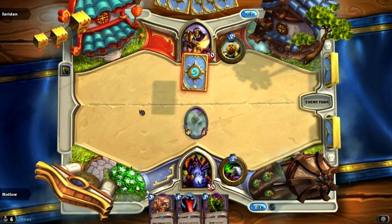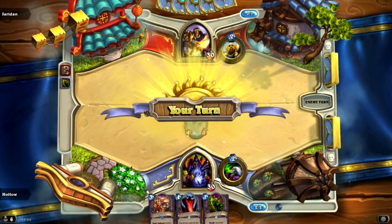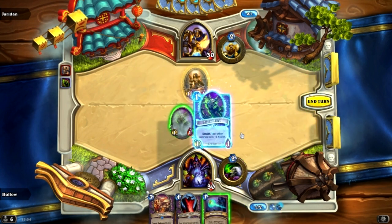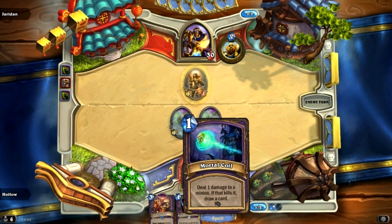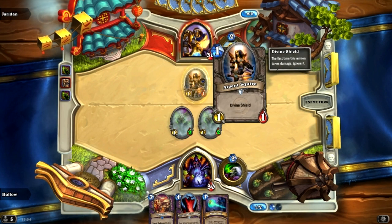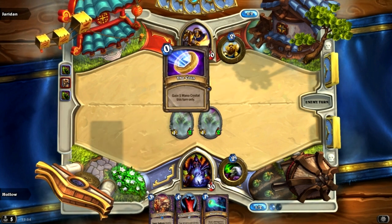Usually I'd expect to see a coin and then a 2-drop. Oh wow, he has a 1-drop. I can't play the Mortal Coil because I want to use it to draw a card, and if I use it on that it will not die based on its Divine Shield which blocks all damage for one turn.